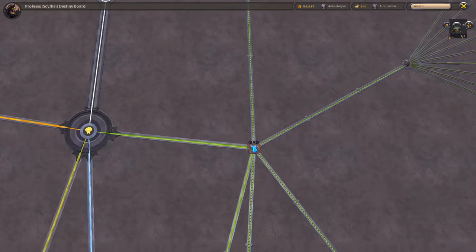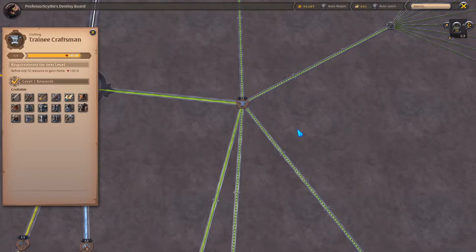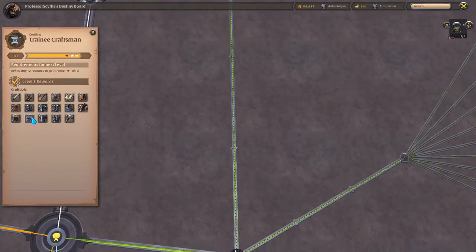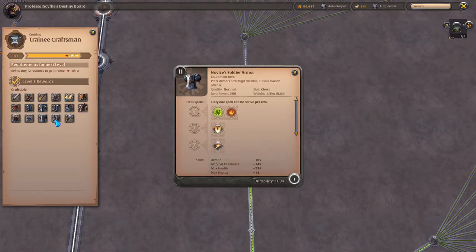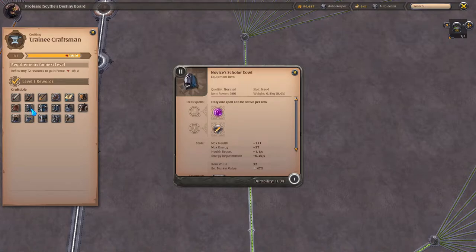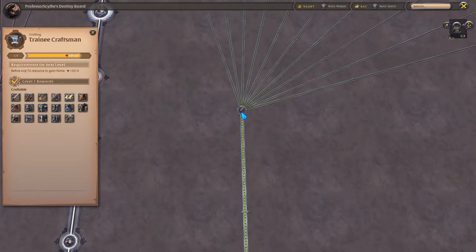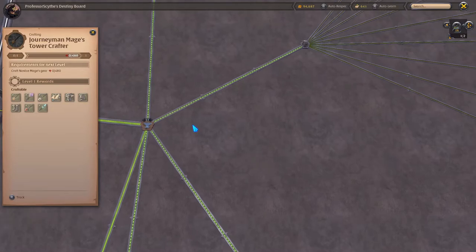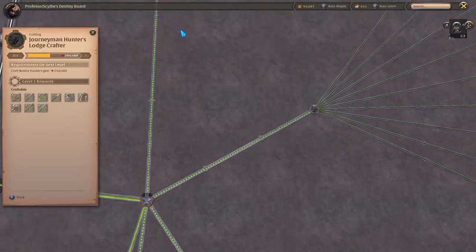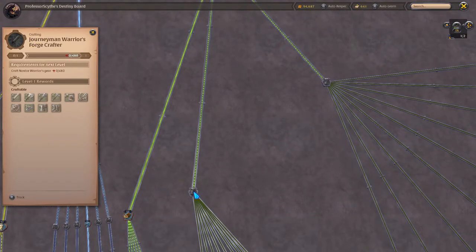We go back to the gold coin and go to the right — on the right side we have the craftsman part of the tree. This is for crafting. You're going to craft all the different armor pieces here. It shows the different novice pieces you're going to want to craft: soldier helmets, soldier armor, soldier boots, cloth, and leather like the mercenary stuff. We have novice bags, and depending on which ones you start crafting, it depends which tree you unlock first. So we have journeyman mage tower crafter, journeyman hunter's lodge crafter, and journeyman warrior's crafter.